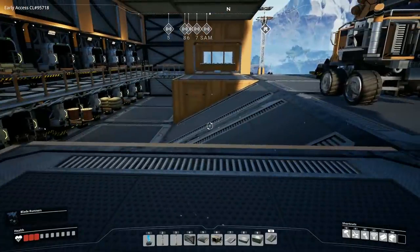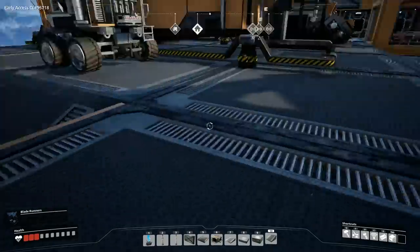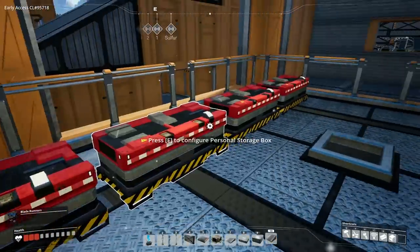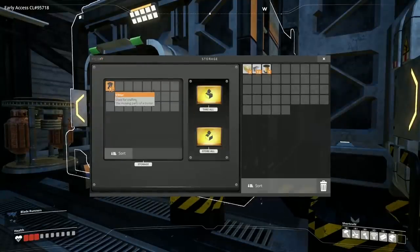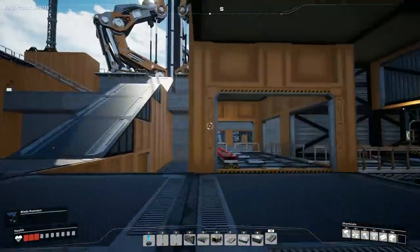I wrote down the different hard drive locations on my notepad. We've got one place that takes 12 screws — we're definitely going there. There's also one that only takes one quick wire, one that takes 21 rotors, and the rest take power or power plus something. Let's go get the ones we really need and skip the power ones for now. We have one quick wire ready and we need to grab 21 rotors.